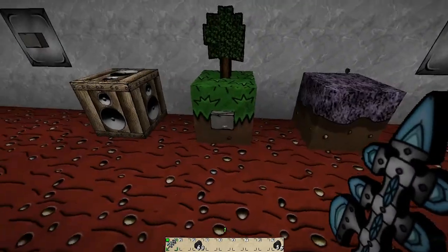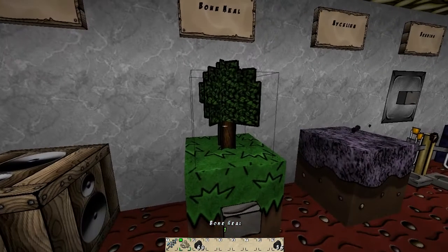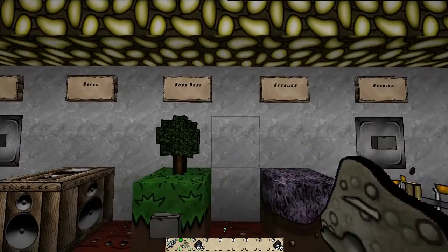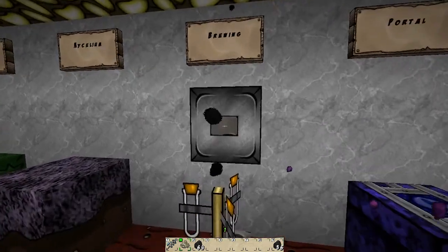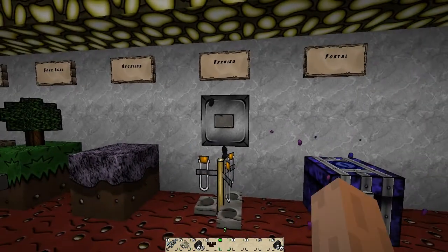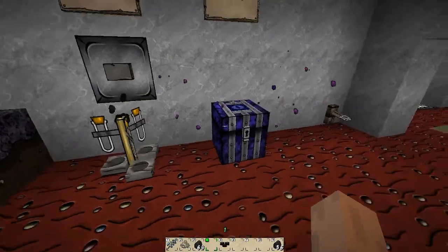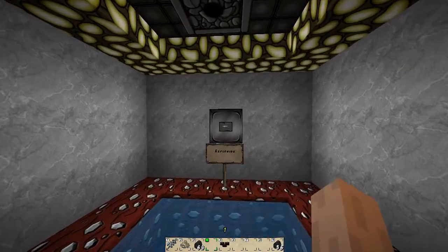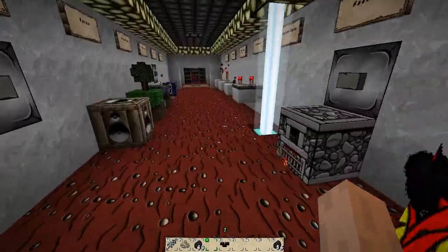Where'd that bone meal go? There we go - bone meal, yeah, cool. Notes. It's almost like everything might - there's our mycelium, good. And our brewing - let's take the nether wart and shove it in there. Interesting. I forgot to check the explosion effect - sometimes I forget to check things, I apologize. It's a default explosion.